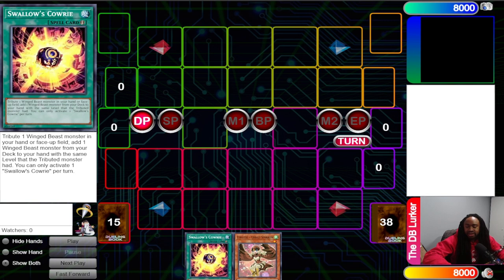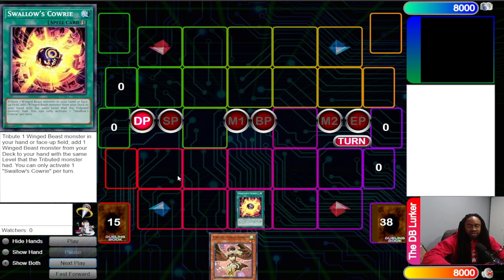Hey, it's your boy Static, and today I'm gonna tell y'all why this card saved Bird Up. This card we got in Phantom Nightmare — Swallows Kari — it's known to be used in Floowandereeze decks, but it can also be used in Bird Up. It reads: Tribute one Winged Beast monster in your hand or face-up on the field; add a Winged Beast monster from your deck to your hand with the same level that Tributed monster had. You can only activate this once per turn.